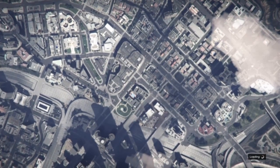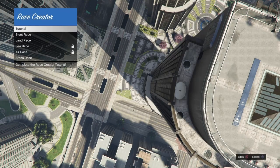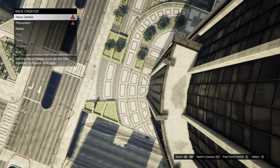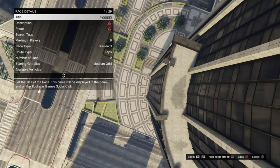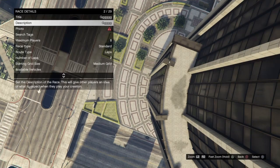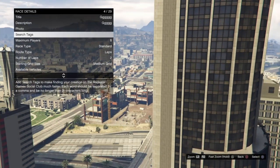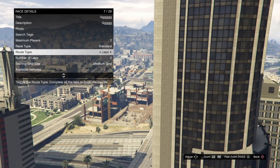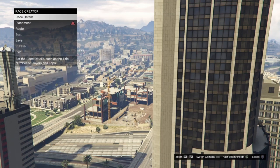Now bring up your interaction menu, go to online, and select creator. Wait until you load into creator, then go down to creator race and select land race. For the race details — title, description, everything — just put a random bunch of letters. For the photo, take a random picture of the sky. For maximum players, make sure this is set to two, and the route type is set to point to point. You can change the car class to super and choose whatever car you want.